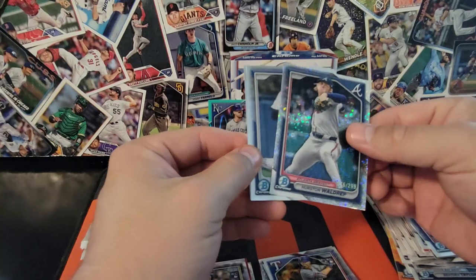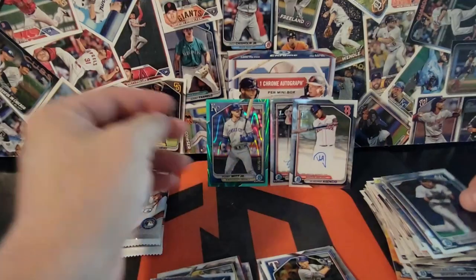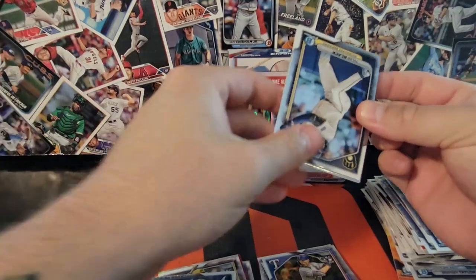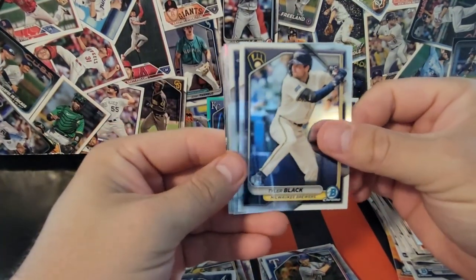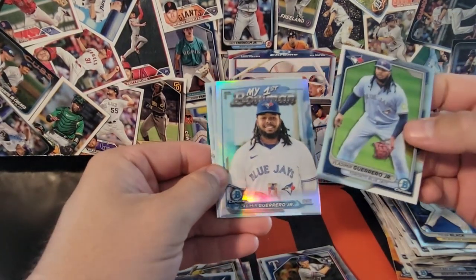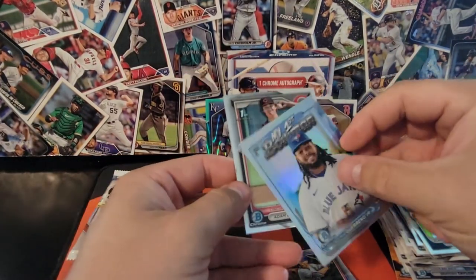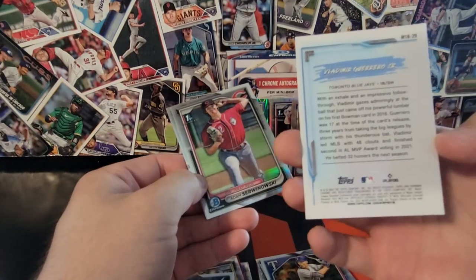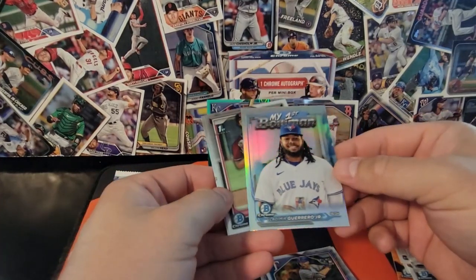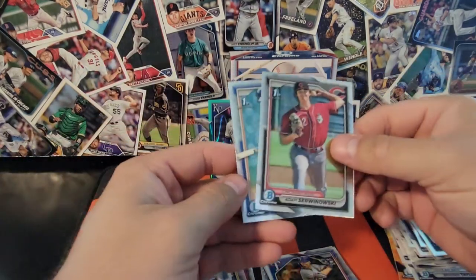Hurston Baldrip. George Lombard and Blake Mitchell. There's a Vladi Guerrero Jr., and nice — a First Bowman right behind it of Vlad Guerrero. That's pretty sick — I was actually hoping to get one of these. Looks horribly off-centered; I don't know if that's just the way the card is made or what, but it looks very off-center.